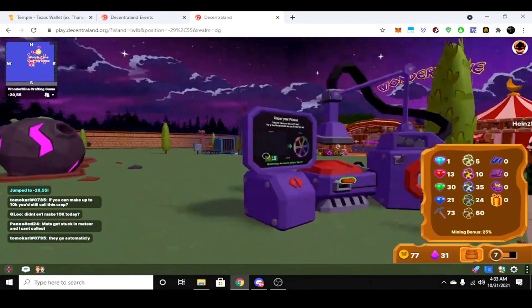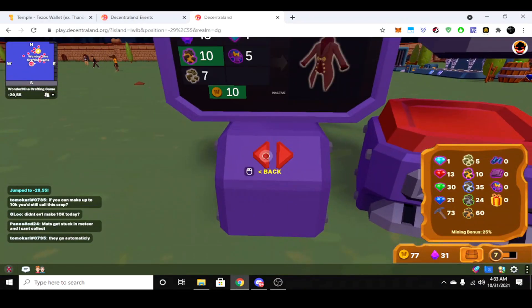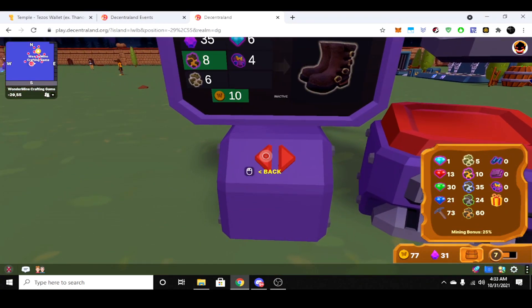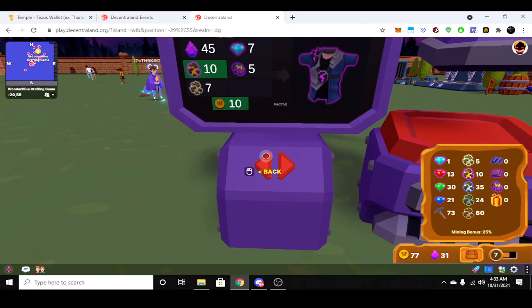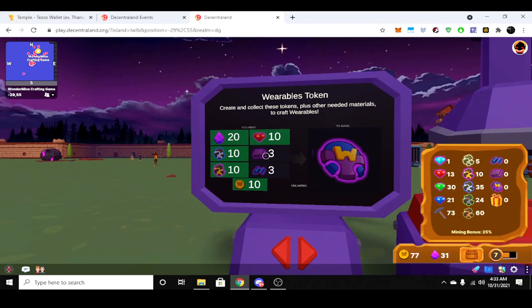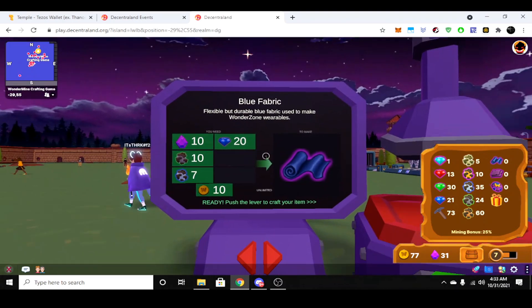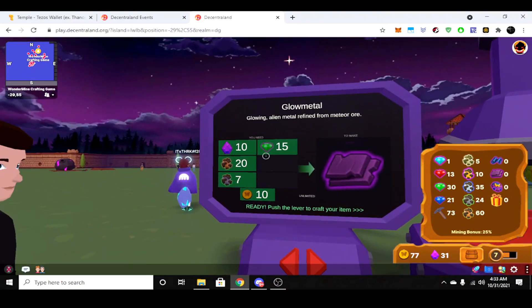I hope that explains how to craft things and what all the resources are used for. I can see I'm going to need some of these wonder coins — these coins with the purple W. I'm going to scroll back over and see how much they cost. I can see I need to make some of this metal and some of this cloth or blue fabric. I can make one blue fabric because I have 20 of the blue gems.